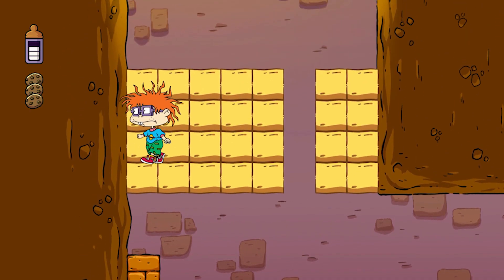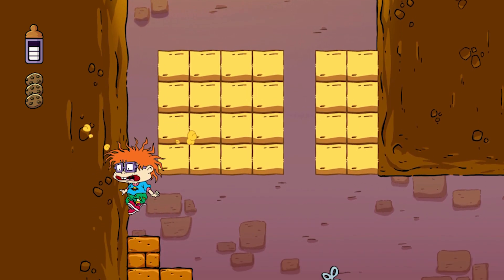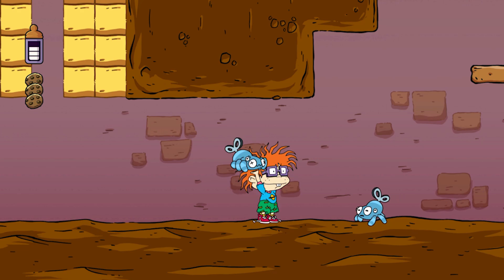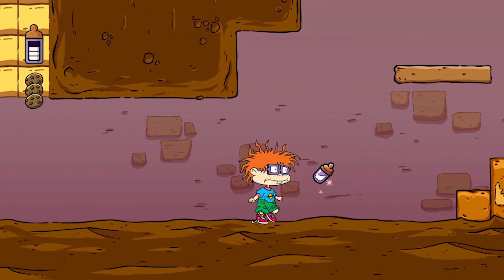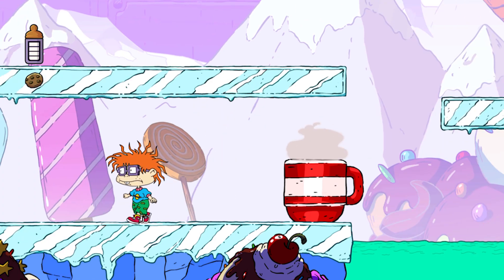The platformer gameplay is pretty straightforward. You collect reptile coins, cookies, and milk bottles to boost your health, which is represented by a milk bottle. Screwdrivers open doors, and big boss fights keep things interesting. Plus, you can switch between classic and 8-bit chiptune music at any time.